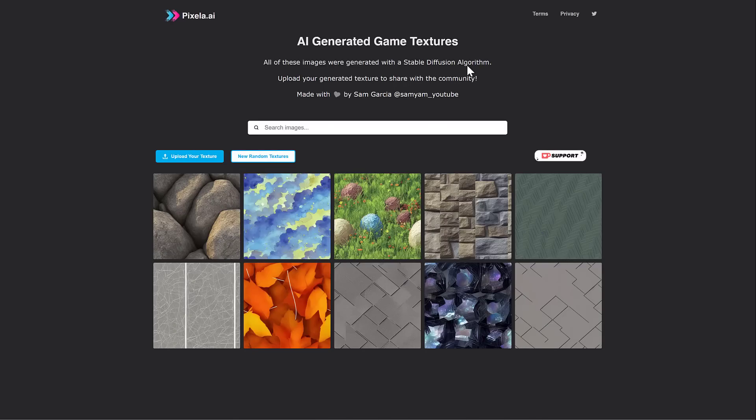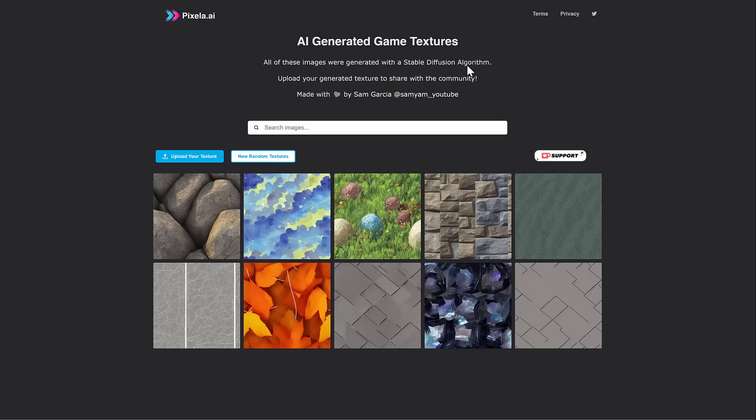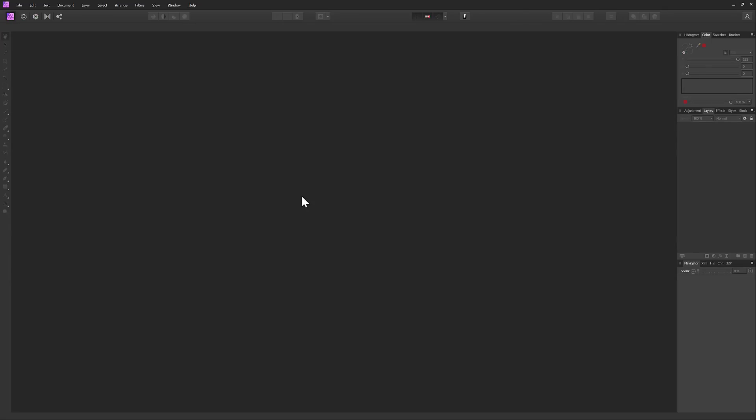Next up, we have Pixella.ai. This is from Sam Garcia, who I had the pleasure of meeting just a couple days back at Unite. This is a tool for creating AI-generated textures using the stable diffusion algorithm. The nice thing is you don't have to do any work yourself. On top of that, a lot of these textures are seamless — meaning they are without seams. I'm going to use just the preview version of this texture right here. It's 512 by 512 pixels. I will go into my photo editor.